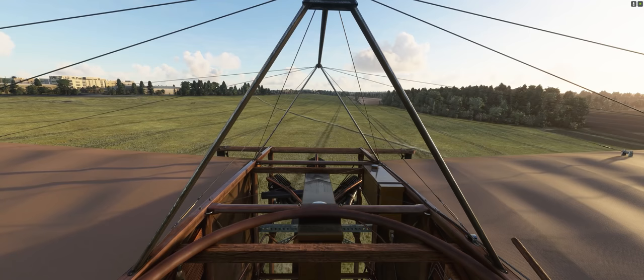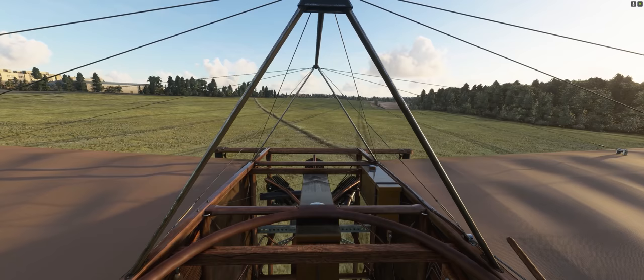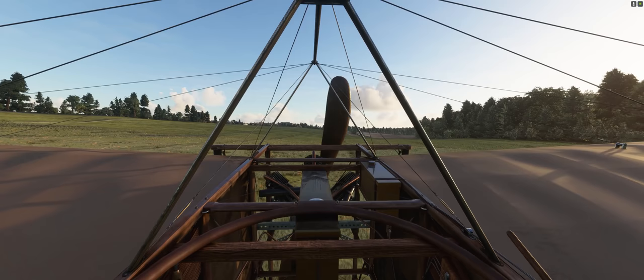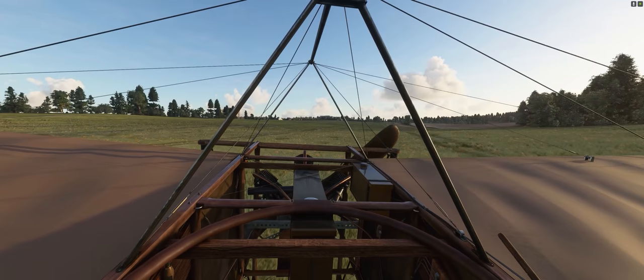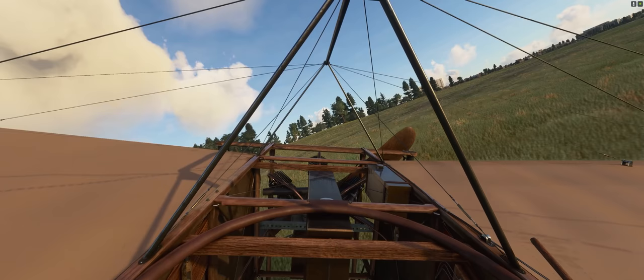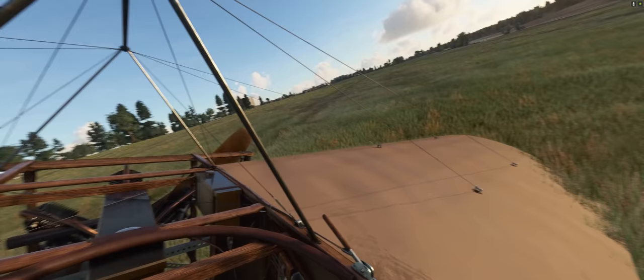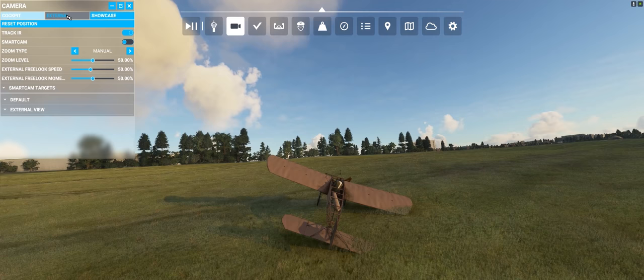Engine died. This is it — nice field, beautiful field. See if we can gently put it down and try not to roll. Lots of left rudder. Left stick, left rudder, right stick, right rudder — and a little scrape. We did the same thing as Louis Blériot. But we're alive. Holy cow, that was a challenge. Let me show you the outside view — a little bit of a bonk at the end there, wrecked the undercarriage, just like Louis Blériot did. But we made it.